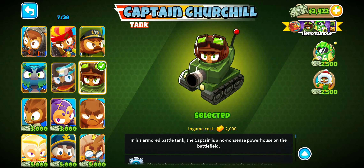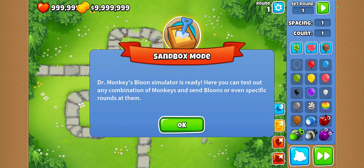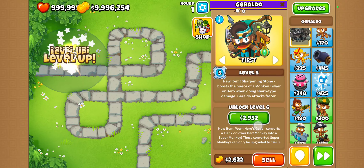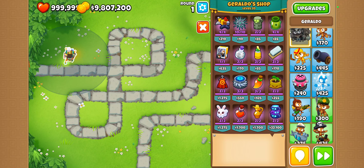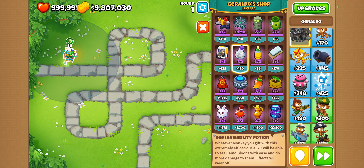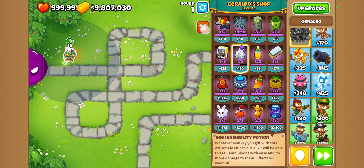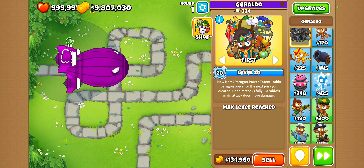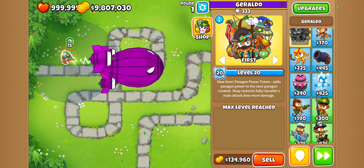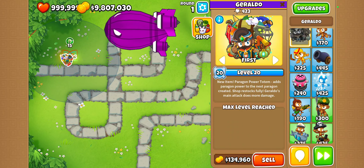Now we'll do Pat Fusty. As I said earlier, we are not allowed to use anything in his shop. We put him right here so he can see camo — that only gives him camo vision. Can he light it up? Let's go — not doing so good.